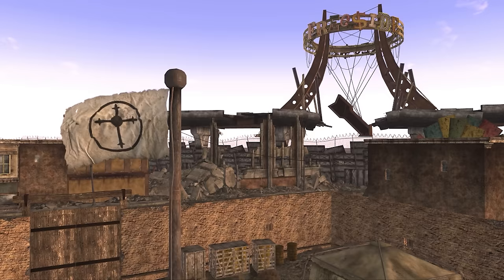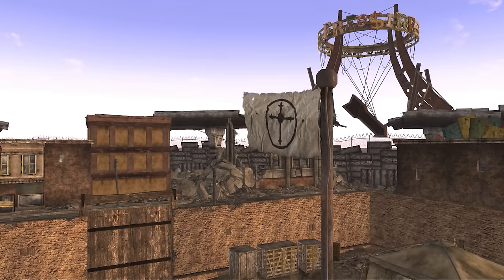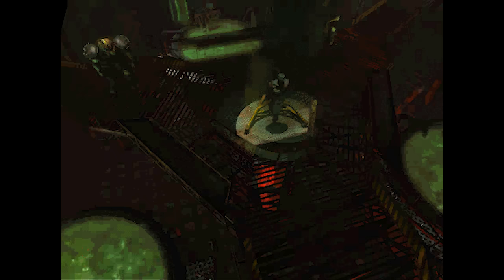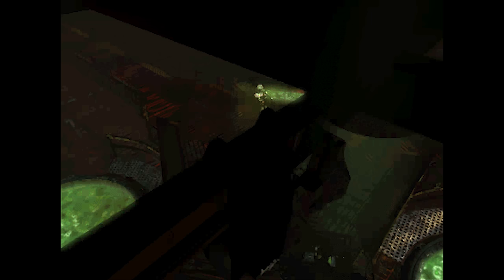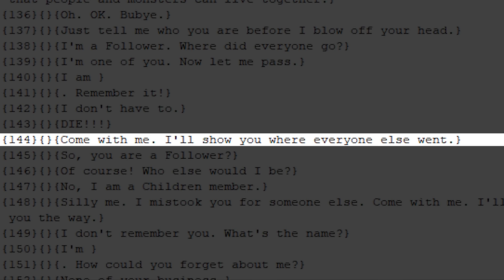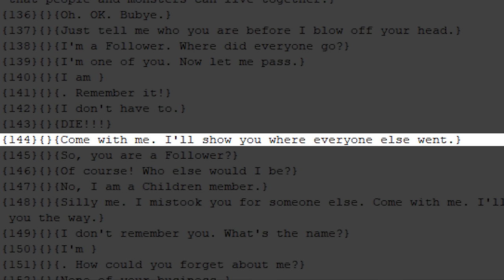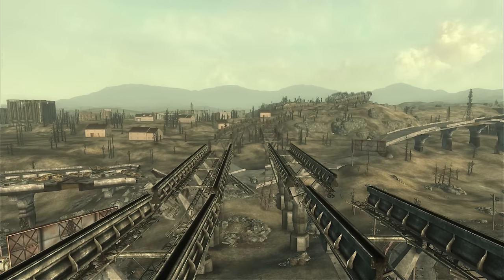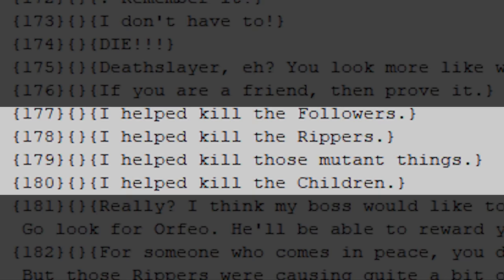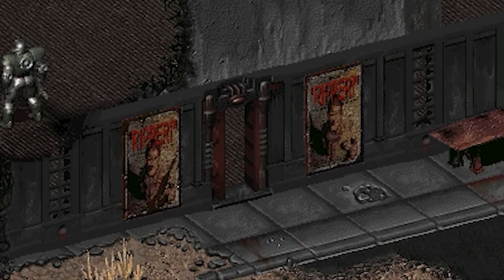After 90 days, you would have found the Followers dead, and various NPCs from the master's army ransacking the library. If you entered during the day, the player would have found a character named Alert Scout, a member of the Children who would have warned you the Boneyard had been conquered by monsters, and that the Children were trying to save what they could from the library before the mutants returned. Depending on dialogue choices, the player could claim to be a Follower or a member of the Children. The mention of the Rippers suggests this was implemented early in development, as that faction was completely cut too.